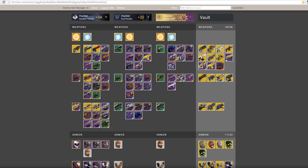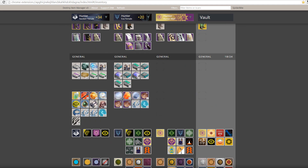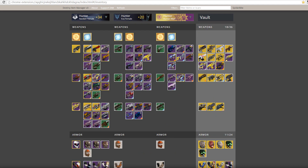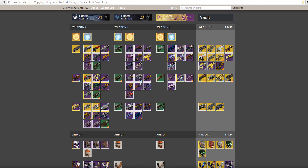This is absolutely fantastic. If you don't have this app and you have three characters, you have no idea what you're missing. You can swap stuff into storage, though you can't dismantle or delete items — you have to do that in-game. But it's a fantastic app. Regarding that warning message about Bungie.net data, I just accepted it and continued. Most of you probably already know about it, but for those who don't — especially the loadouts feature — it's pretty damn awesome.